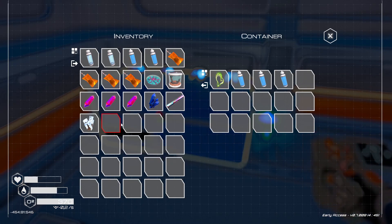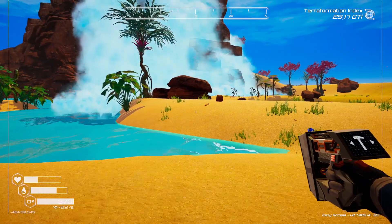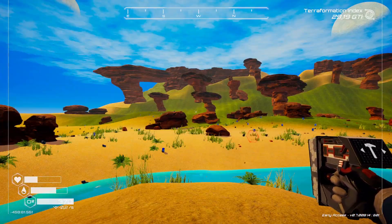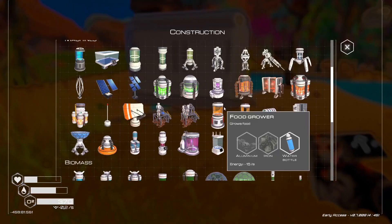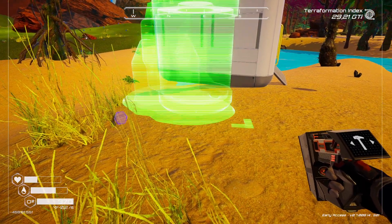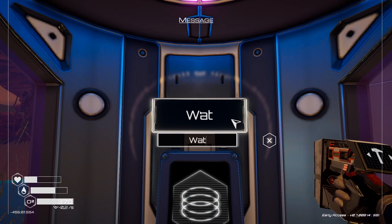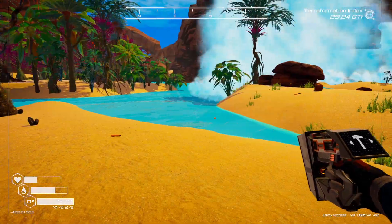Our first teleporter is up. We have something that is really looking cool — nice trees, everything. Let's put our second teleporter down here. Here it is — Waterfall. And now we can go quickly home.